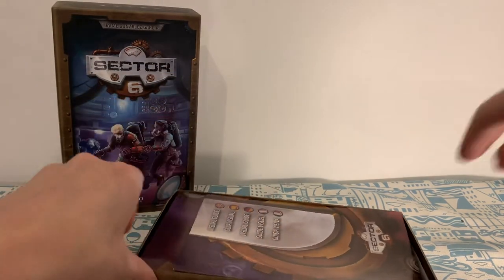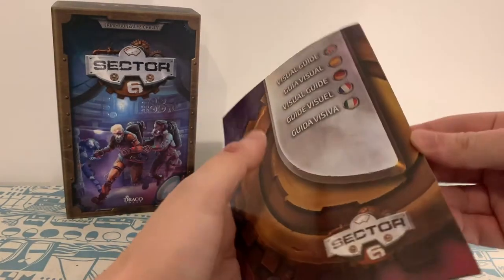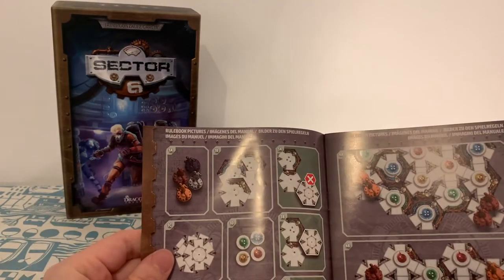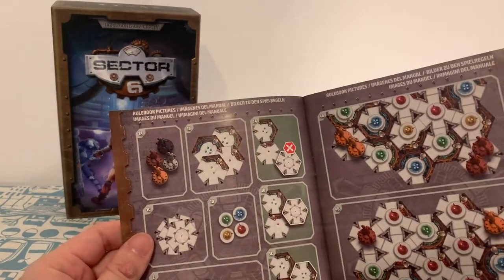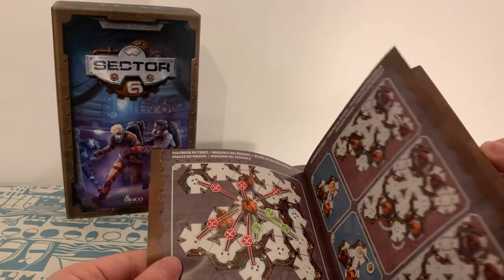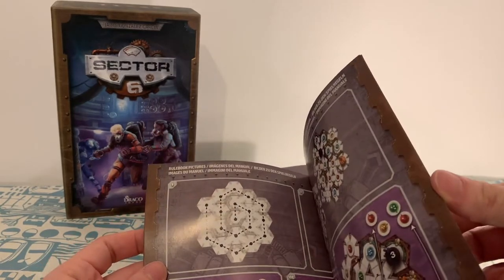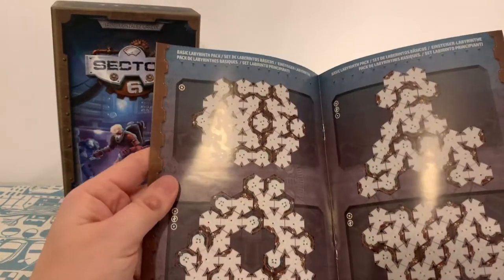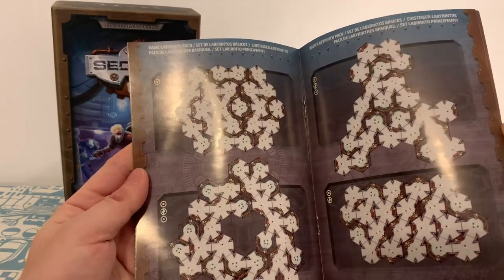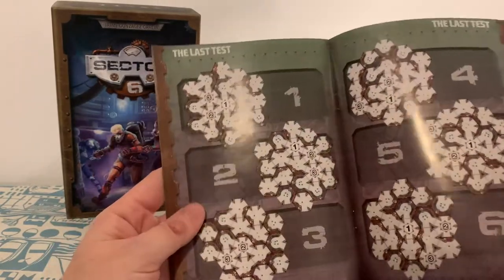So what do you get inside a box of Sector 6? Well to begin with you get a visual guide. This is a multi-language version so you're going to have lots of things in here — rulebook pictures, and a basic labyrinth pack. Maybe these are things you can build to begin the game. So yeah, just lots of images of all the tiles they've got in the game.